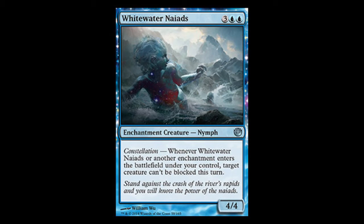Constellation is an ETB, or enter the battlefield, effect. When that creature or another enchantment enters the battlefield under your control, something will happen.